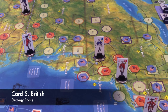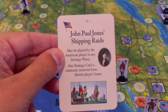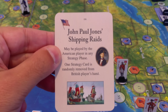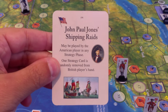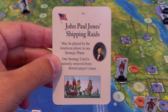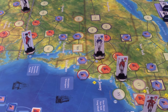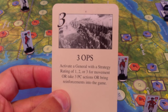Now the British - to save those guys from being isolated, I have this John Paul Jones Shipping Raids card. It can be played by the American player in any strategy phase to randomly remove a card from the British hand. So they can't play this, but they can discard it to remove an adjacent American marker, getting a free space back there. But I want to save this for the last card so the Americans can't buy it. Instead I will play a three ops card, because that's all I've got left - two three ops left.